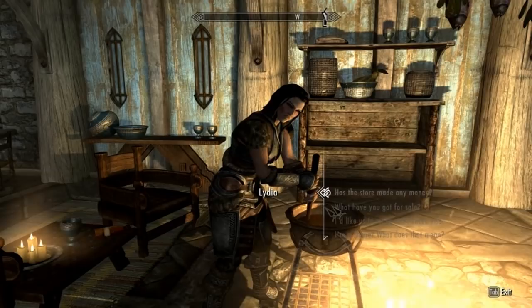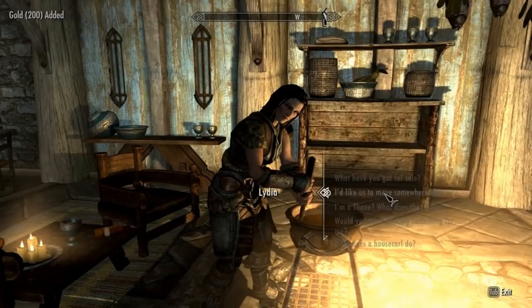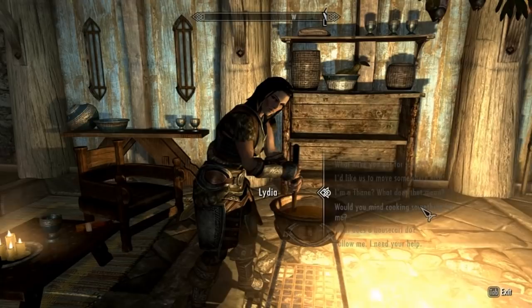A lot of cool stuff about her when she's married is that she has her own little store. She'll give you a little bit of that money. You also have the option to move. A cool thing about her is that you can ask her for her food, and she'll give you cooked food.